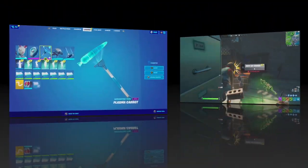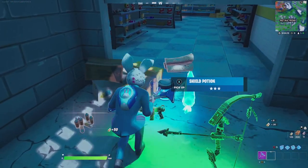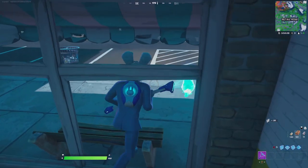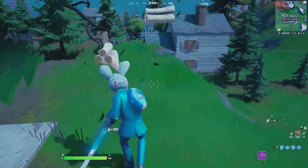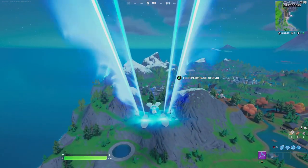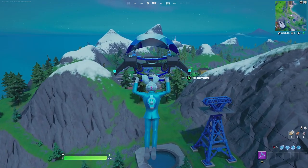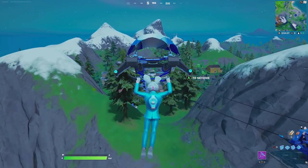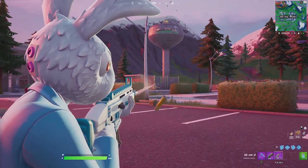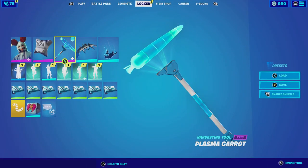For our first combination with the plasma carrot in the default blue style, we're pairing it up with Dutch using his default edit style, since he has an odd blue suit that complements the harvesting tool. For the back bling we're going with the cryo hops, which matches really well because of the blue aesthetics and it even has a little bunny inside the container. For the contrail we're going the plasma trail, which has blue plasma trails that fit perfectly with the suit. For the glider we're going with the blue streak, a chapter 1 glider with a blue and white color scheme. For the wrap we're going with the fingerprint, which matches really well because of the blue and white aesthetic that complements the bunny and the suit.